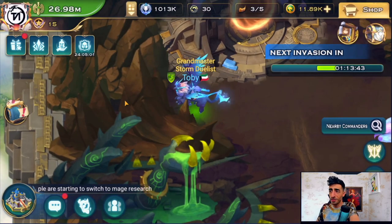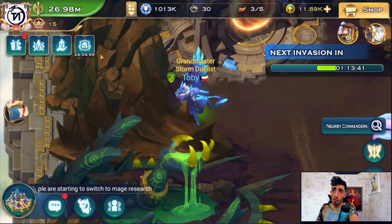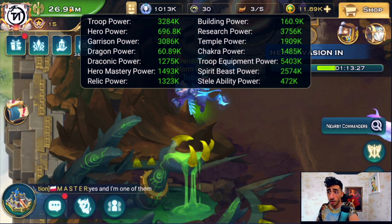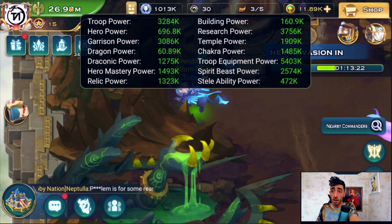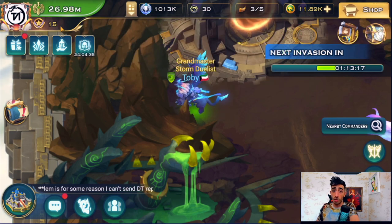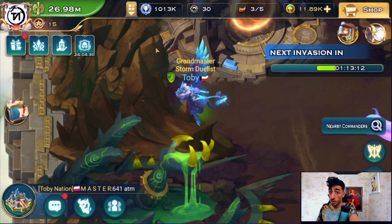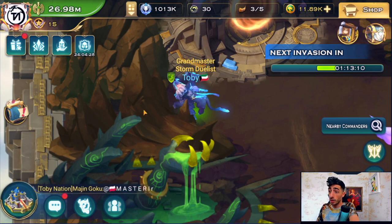Hello everyone, Toby's here. In this video I'll give you a full review of my account to answer all the questions I keep getting. I'm going to take a quick review over everything including the research, temple, chakra, troop equipment, pet, the steli, the relics, mastery, draconic, dragon, and heroes. Before I do that, make sure to write hashtag giveaway with your game ID to participate in the incoming Toby Nation wheel.